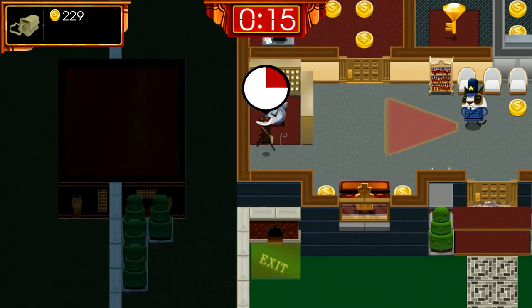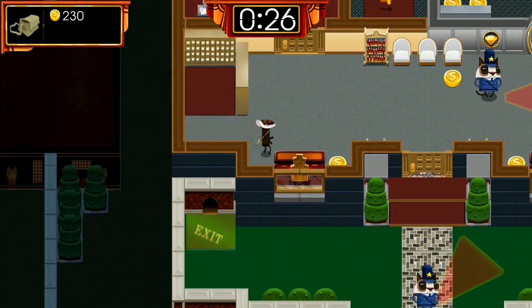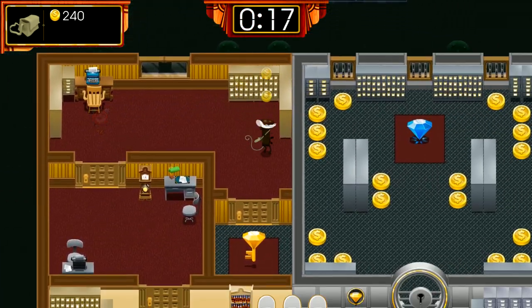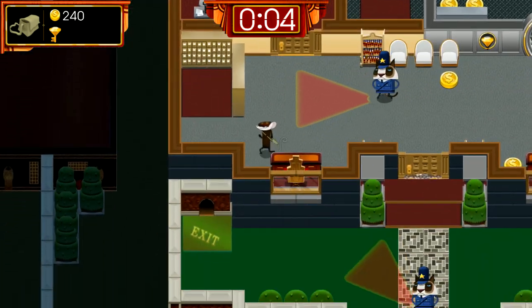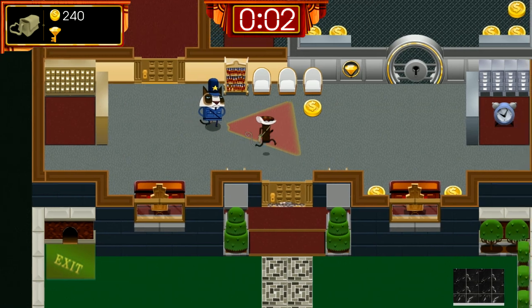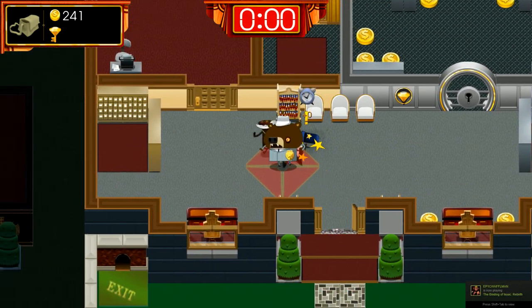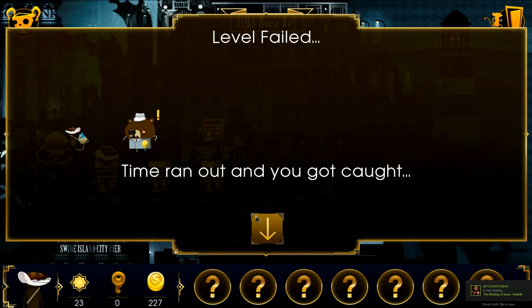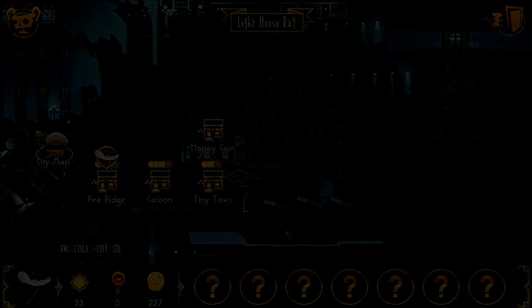We grab the key and open doors - each time you open a door it costs you time, about two seconds for a regular door. The main goal of each map is to steal the diamond and get out before you run out of time. You can beat up guards and knock them out, but if you run out of time a cop comes after you and as far as I can tell there's no way to evade him.